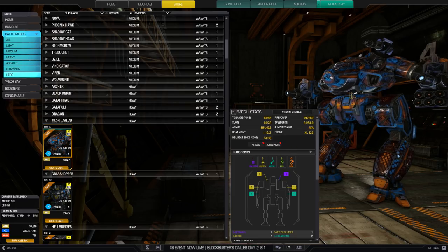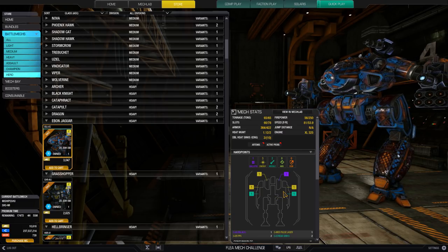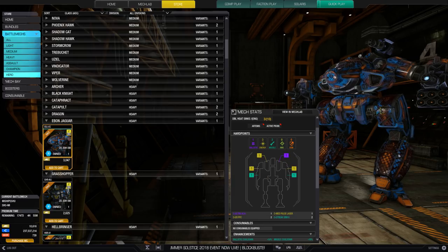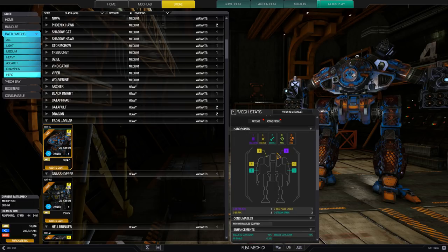Moving on to the Ebon Jaguar, a Clan omnimech — so if you want the omnis you can switch around the omni designs and do whatever Ebon Jaguar design you want. If I'm remembering correctly, what this hero brings to the chassis is missiles in the arms and a ballistic in the left torso. That ballistic in the left torso was the big unique thing — the regular chassis had it in the right torso. The ballistics and hard points in the left and right torso tend to stick up above the mech, putting them really high for shooting over stuff. You can do dual high-mounted ballistics, shoot over cover quite nicely, and stay almost entirely hull-down. It has no quirks but doesn't really need it — if you like Ebon Jaguars and want 30 percent C-bills on them, get the hero.